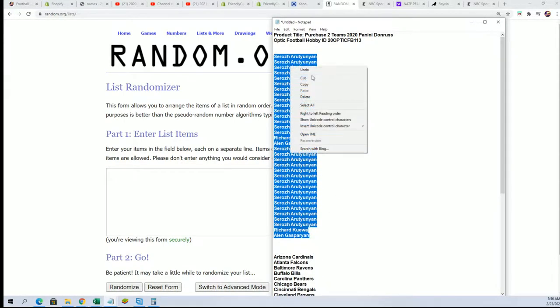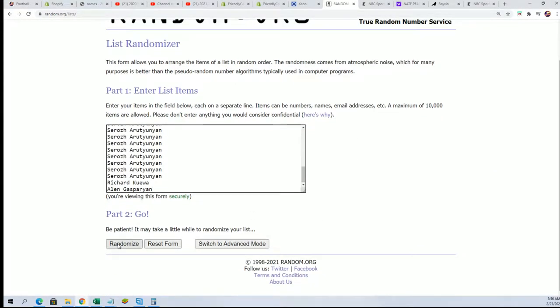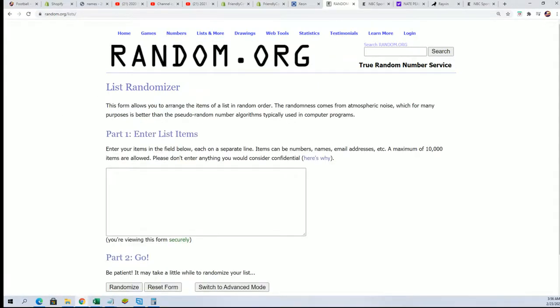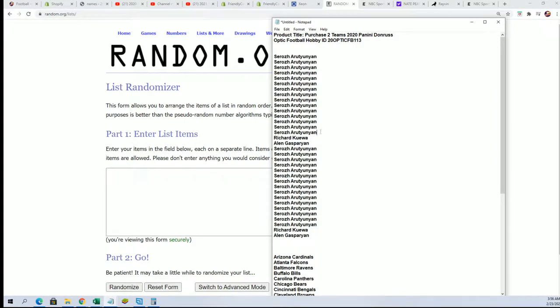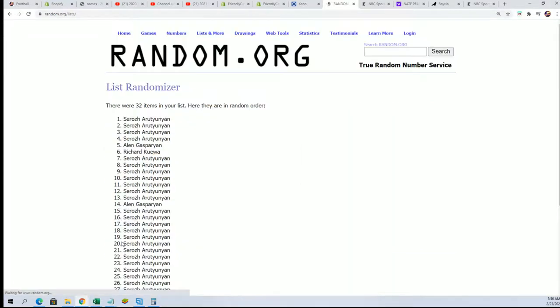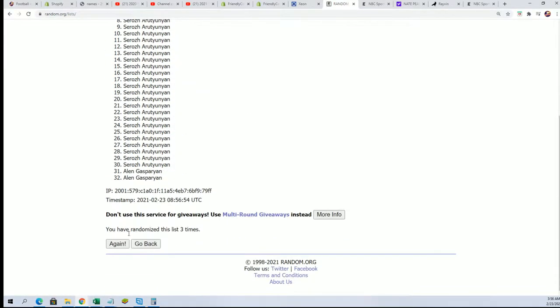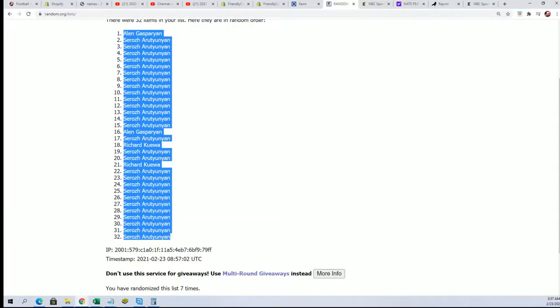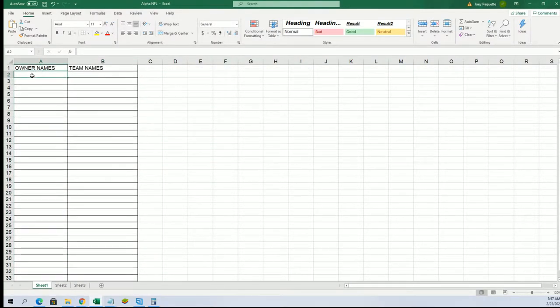Let's start the randomizer — seven times through the owner names and seven times through for the teams. I got 34 so maybe a one-off there — yep, one off there, one off here. Now we've got our complete owner list going through seven times. Lucky number seven, and now we're going to random the teams seven times and stack the lists up side by side.